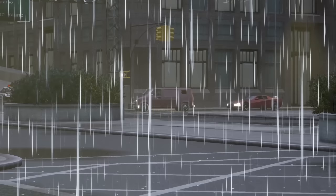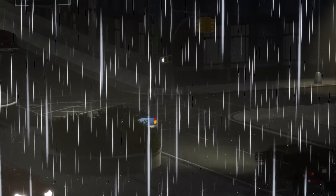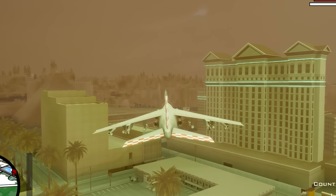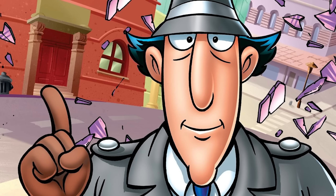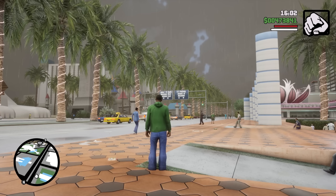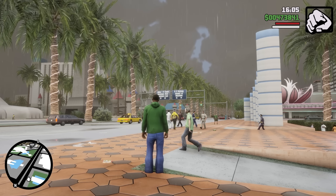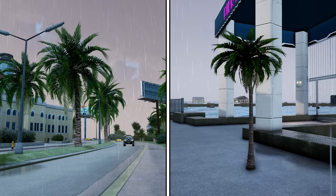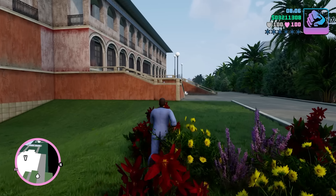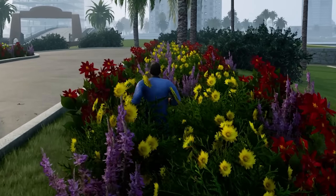The weather conditions in the remasters are generally considered a failure, and in theory you could end the topic right there. However, there are some advantages as well — vegetation reacts very well to weather conditions accompanied by stronger winds. The strip in Las Venturas and the palm trees swaying in the wind seem the coolest in this regard, though similar behavior of vegetation can be observed in many places on the map. Moving vegetation also reacts to the main character, which we can test on the bushes along the road leading to Tommy's mansion.